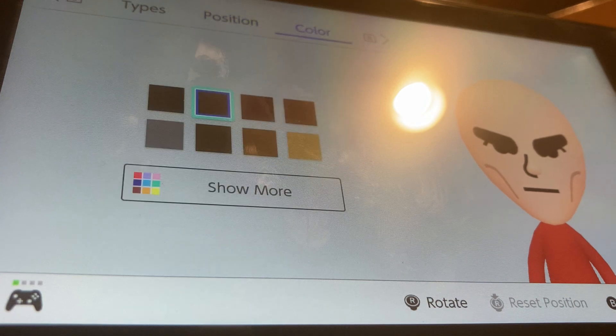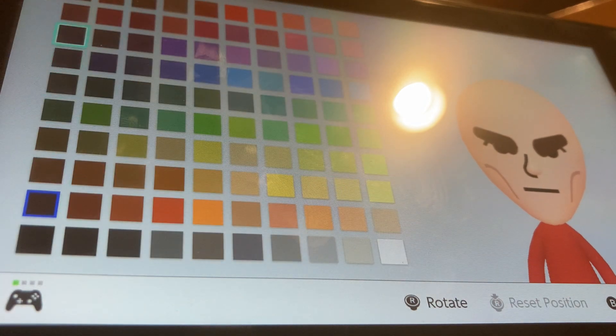We're going to go to color options, and we're going to be choosing in the pink row, which is the second one, fifth column, going from left to right.